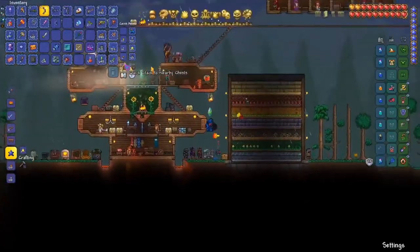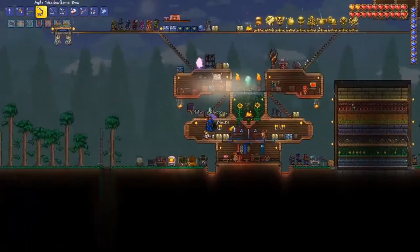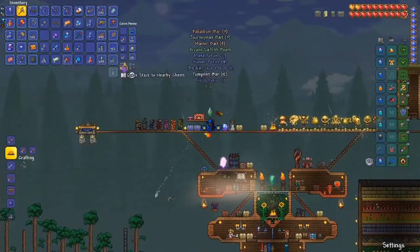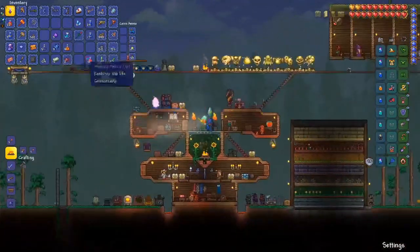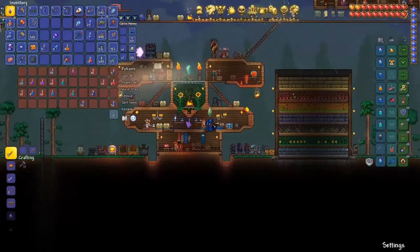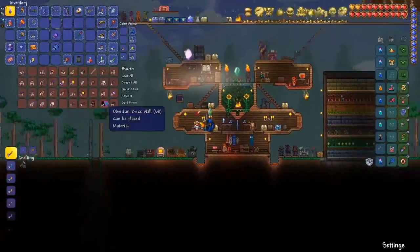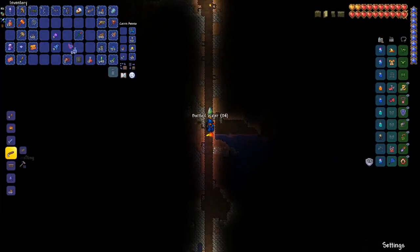I did some fishing off camera — got some double cod and damselfish for calming potions and ammo reservation potions. Here I am sorting my inventory, figuring out which accessories I want to keep. On the right you can also see I've got the architect gizmo pack and the magic quiver in my second slot. Since I'm not using mana, I got rid of the mana flower. The architect gizmo pack is just good for building — gives you range and placement speed.